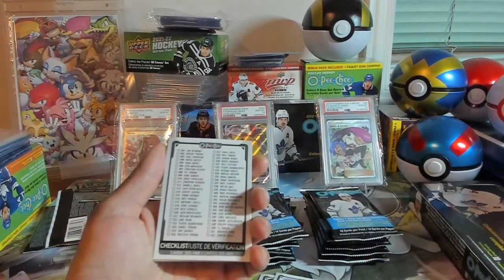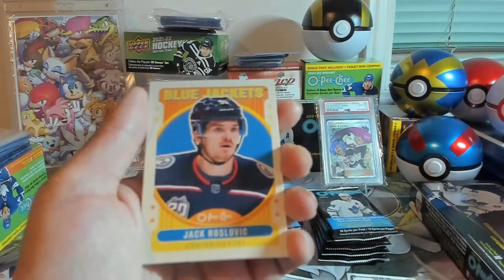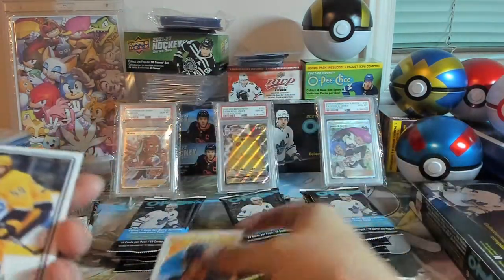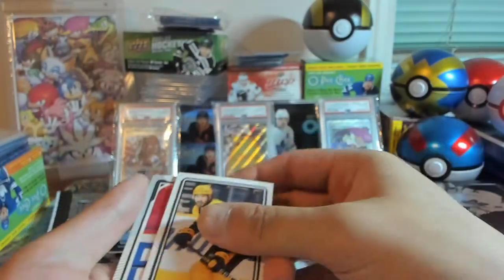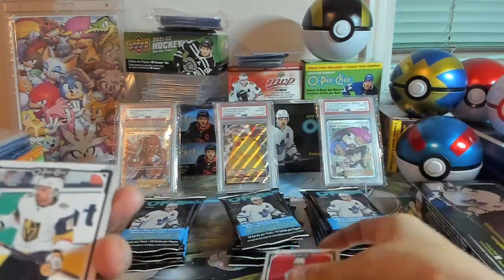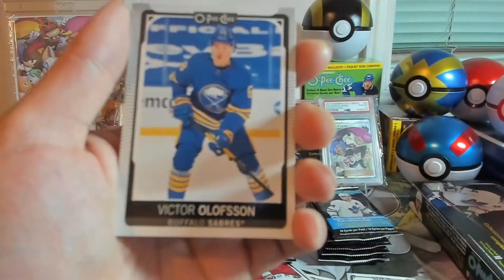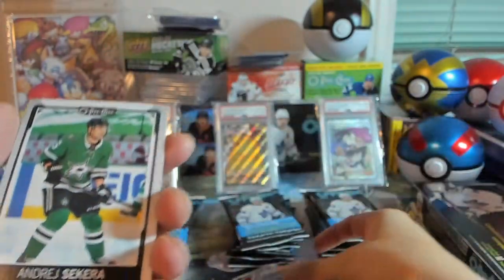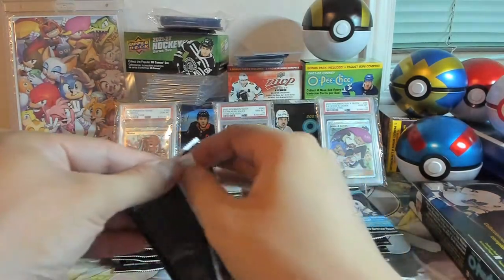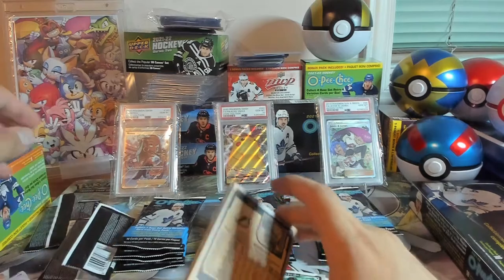We've got a checklist for 301-400. We've got a Jack Roslovic Retro, a Roman Josi Tallboy, a Brandon Sutter, a William Carrier, a Victor Olofsson, and an Andre Sekera. This is our first pack, so nothing too special — just a Tallboy and a Retro, which I believe we get a Retro card in every pack.